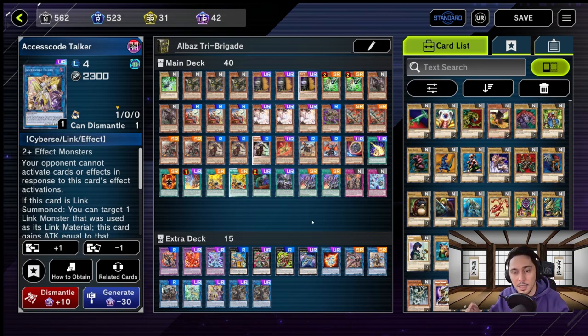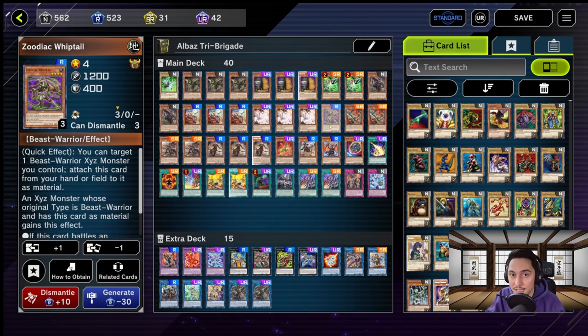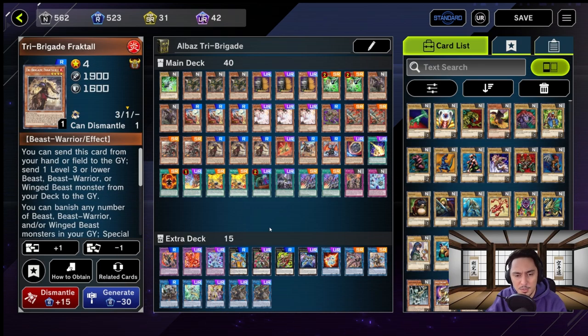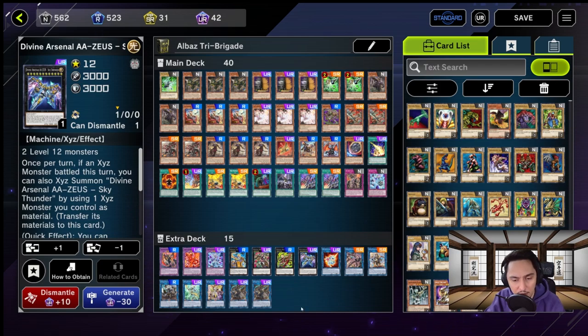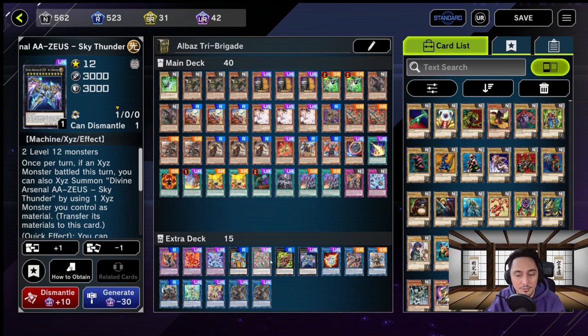Moving on to the second engine of the deck: the Zoodiac engine. We start with Zoodiac Thoroblade — very important. Whiptail is there to bolster attack, so 2 Thoroblades and 1 Whiptail. For spell cards, we have Fire Formation Tenki at 2. This card is very important because when you draw it, it enables you to add 1 Level 4 Beast Warrior monster from your deck to your hand — meaning any Tri-Brigade or Zoodiac cards. We have no Zoodiac traps. For extra monsters, we have Tiger Mortar, Drydent, Borbo — very important — and Zeus. A few extra cards can give Zeus more material, but I find this efficient.